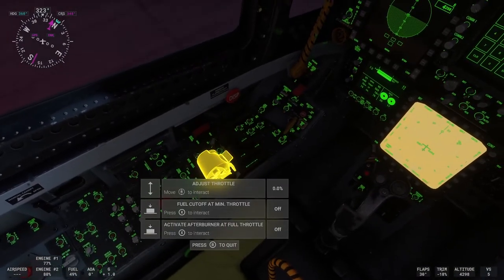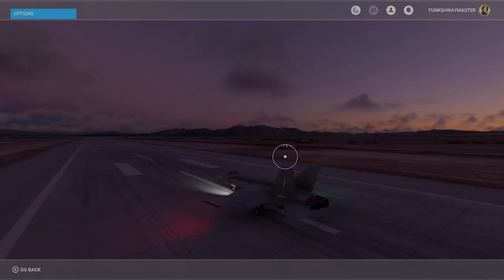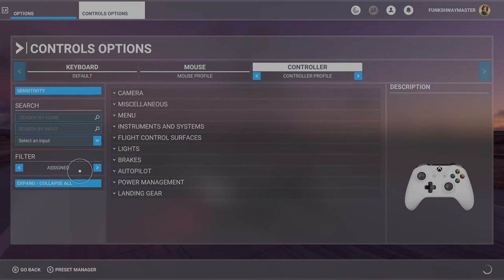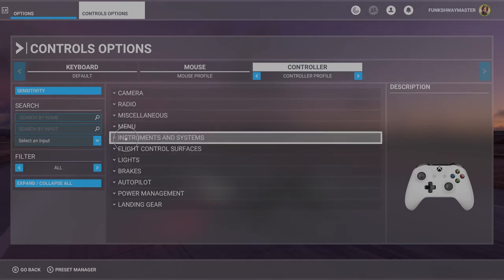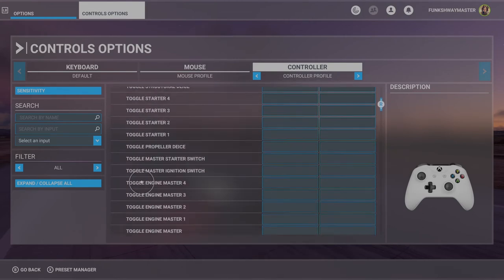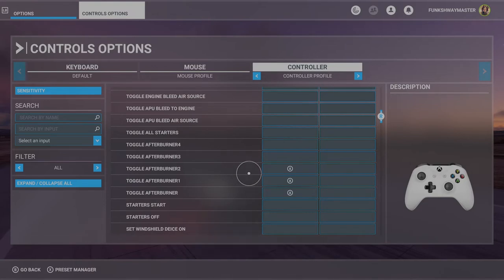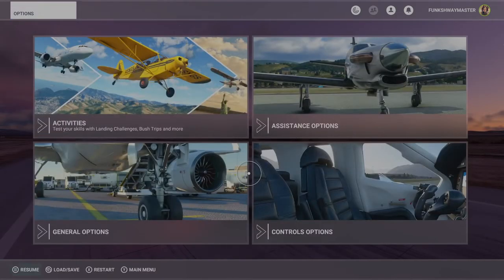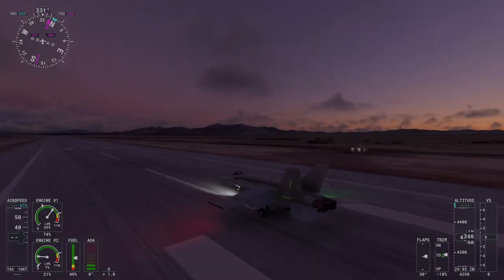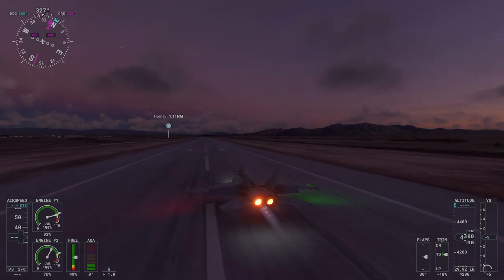But if you want to do it how I did it, where you can trigger the afterburner at any time, you go into Controls, click over, go down to Instruments and Systems, go down to Engine Instruments, and go all the way down to Toggle Afterburner 1 and Afterburner 2. Set that to any preferred key — you can choose, or just use A like I did.